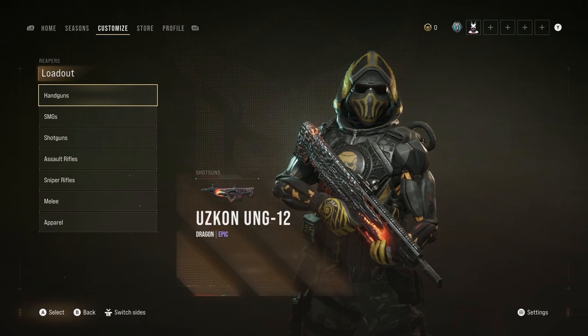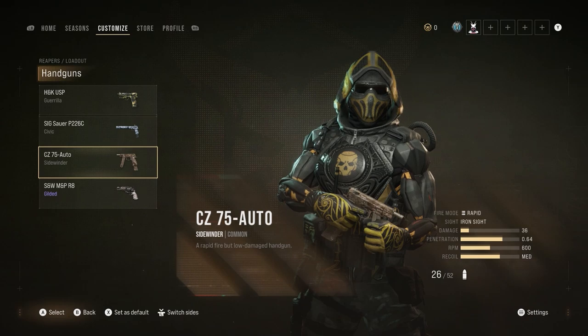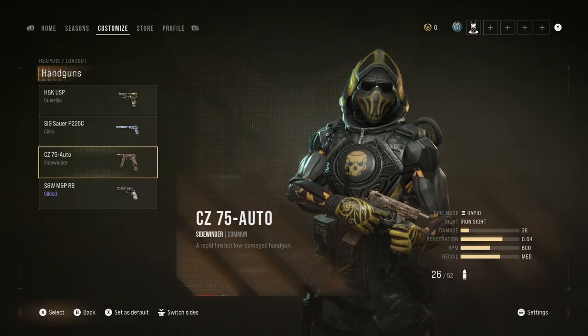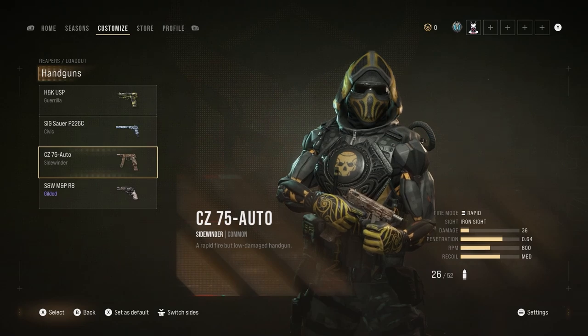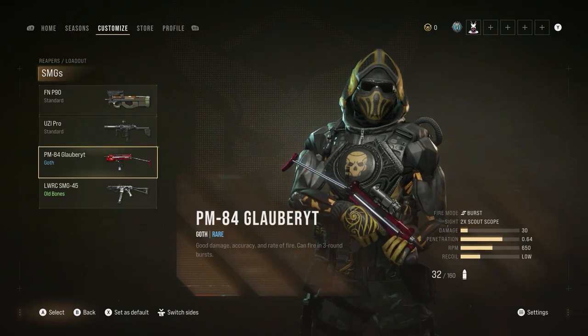Now switching over to the Reapers for the attacking side. For the pistol, no question - you've got to use the CZ 75 Auto. It's comparable to the Glock on the other side, nearly identical stats, and can melt enemies early game. It's the best secondary you can have for offense and it costs just 600 credits to purchase in-match. You can't go wrong with the CZ Auto - use it any chance you can.